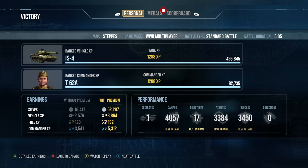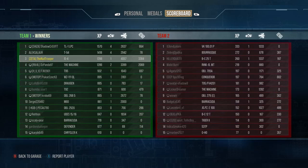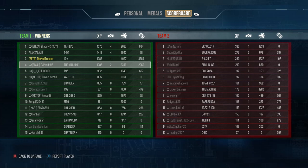Third place in the IS-4 — 4,000 damage done, almost 3,400 assisted, 3,400 blocked. Medals: First Class, Steel Wall, Sniper, third on the leaderboard. That's your job: stay alive, take the hits. Did you see all the guns shooting at those heavy tanks as they advanced on us? Nobody was shooting back at our teammates so they were free to shoot for free because they were focused on me and the Defender. Well done to the Defender too — together we had over 5,000 assists. That's a super heavy — that's how you play them.